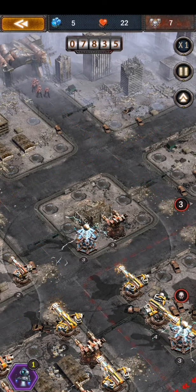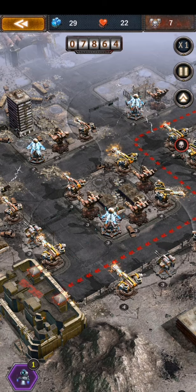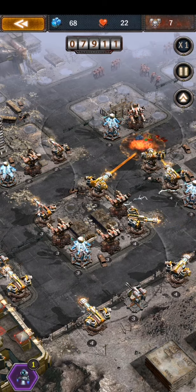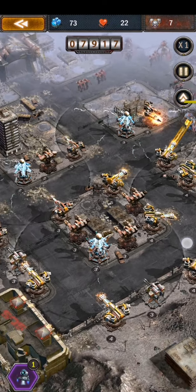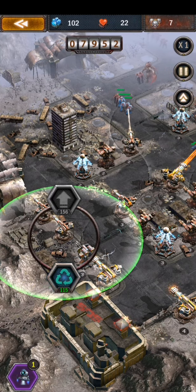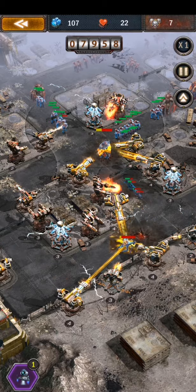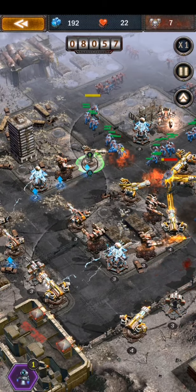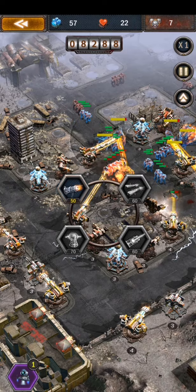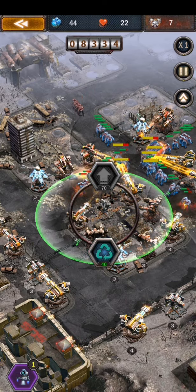I don't have a bomb, just the freezing robot, and I'll use it right on this area here — it'll be really close. I'll stop them right before the base. I need to get my grenade launchers to level 4 here and the lasers to level 3 first. It's working pretty well — let's make this one level 3, put another one here, machine gun, machine gun.